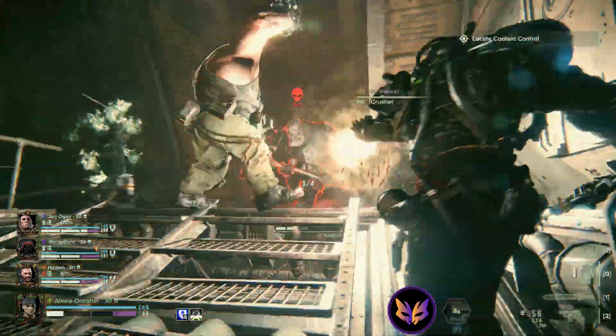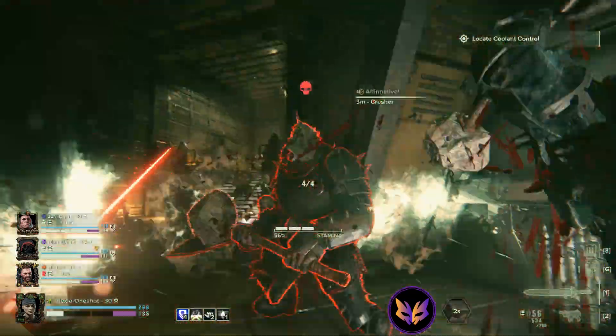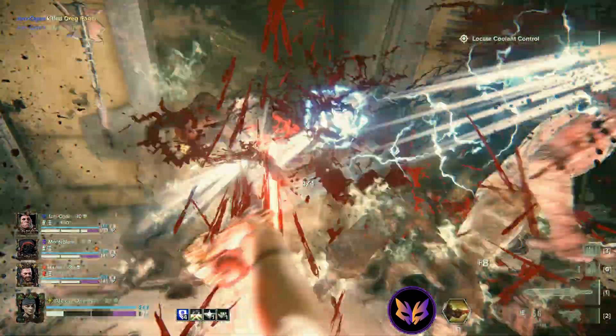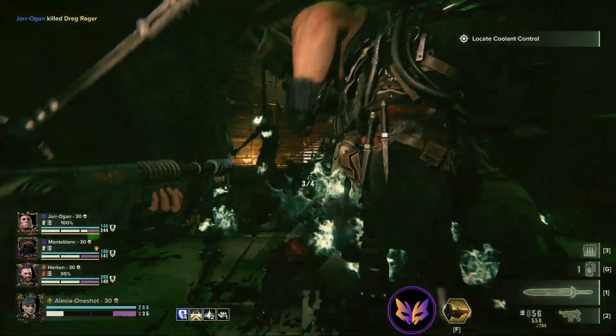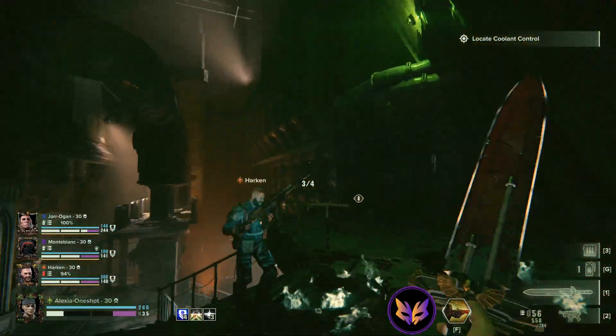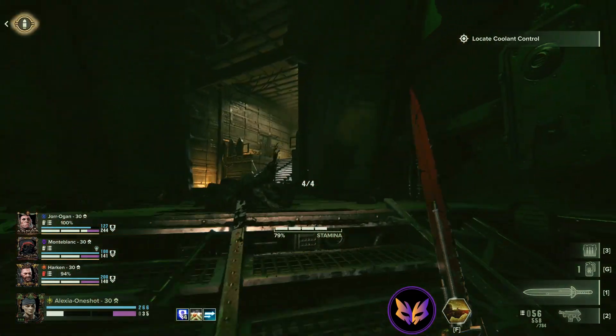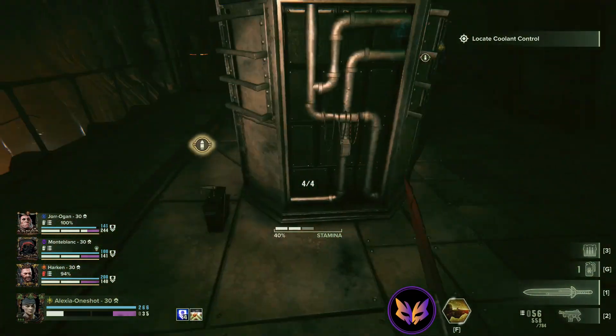Use grenades on crushers. A little help from your bleed stacks — staggering is always good. Just always make sure you've got at least one grenade in your pocket for situations like we were just in.